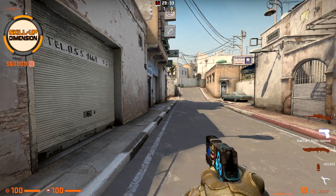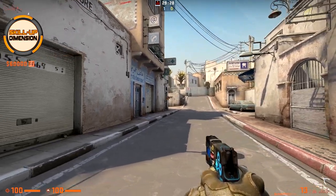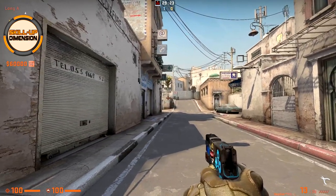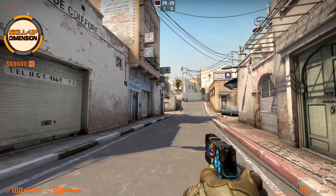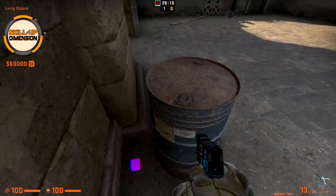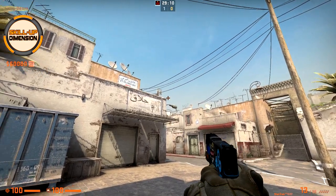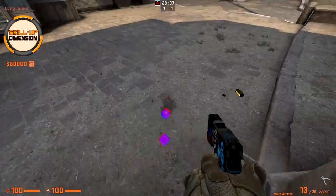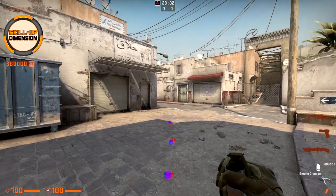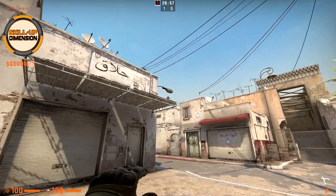The next smoke I'm going to show you is for CT so you can safely run from long towards the A side. I'll show you a variation where you don't have to peek at all, so you won't risk getting killed before you even throw the smoke. Come here towards this barrel to the corner, aim at the lamp towards the top until you hit the level of the roof, then run forward until you hit the level where the shadow is ending, and just throw.